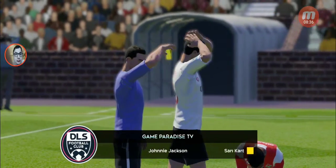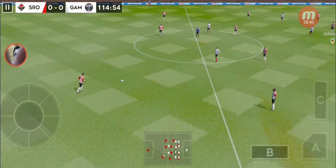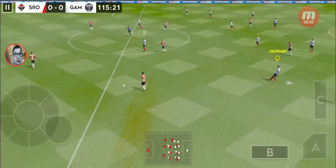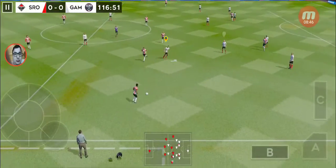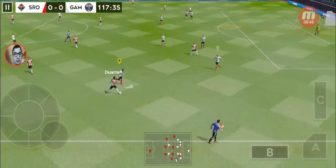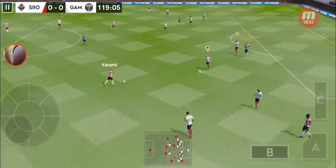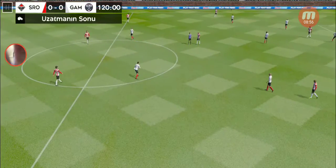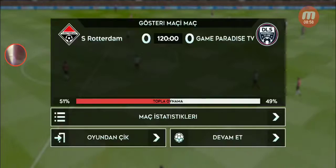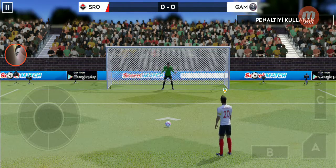The ref has shown him a yellow card — he'll have to work on his discipline. Well intercepted. Good clean challenge. And the match will now be decided by penalties. Join us after the break to see which team comes out on top.